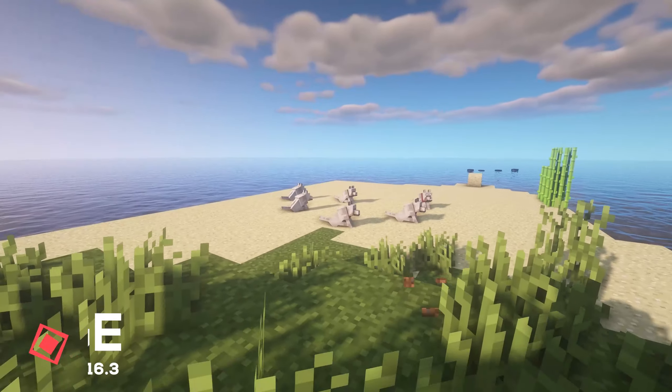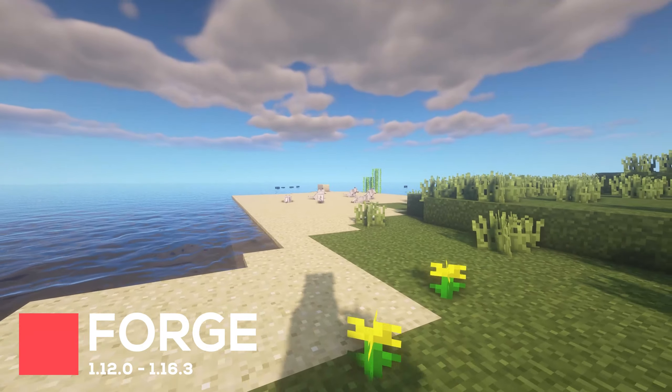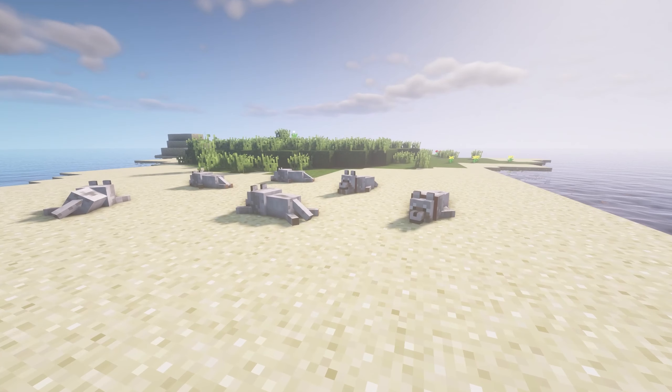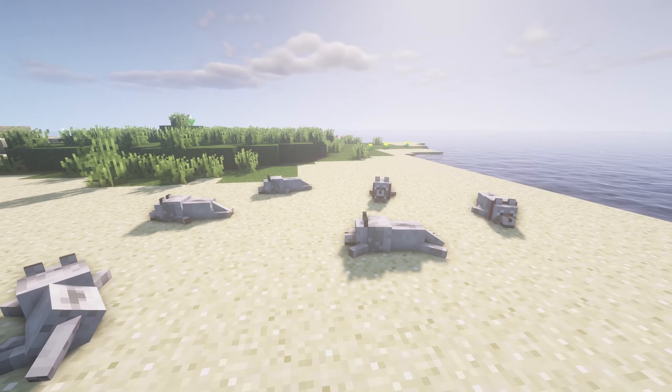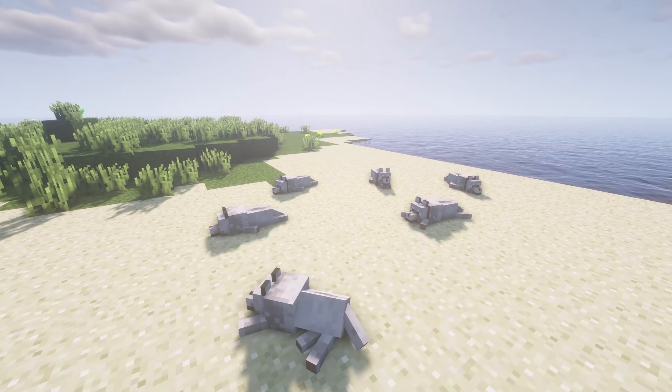Let Sleeping Dogs Lie makes some small animation changes to Wolves. From now on, if your Wolf is sitting down and you walk away from them, they start to lie down instead. It's a pretty cute mod overall, and just makes some small quality of life changes. When your Wolf is lying down, there's a lot of different positions they could lie in, and they'll jump back up excitingly when you return to them.